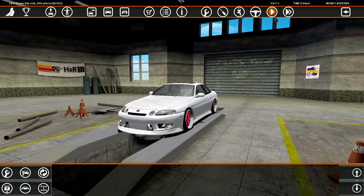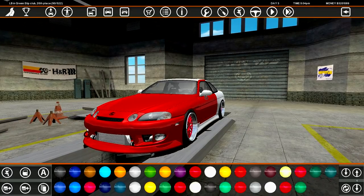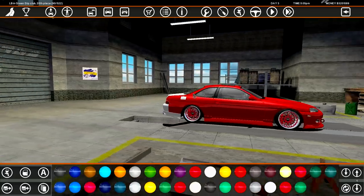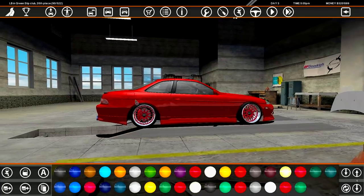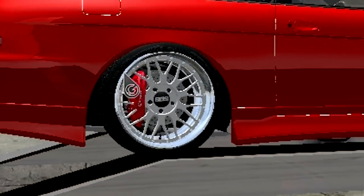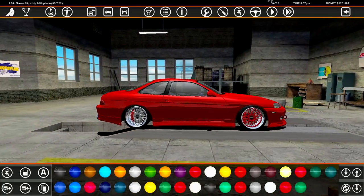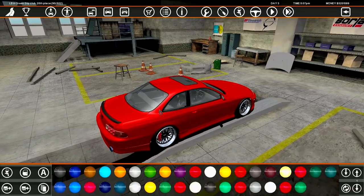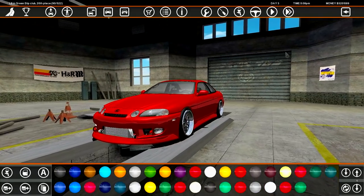I just want to get this car finished before the fitment gets fucked again. Let's go into paint — I want something cool, a nice deep fucking red. Very nice, not going to have a wild color scheme. Maybe a black wing for the ever so slight contrast. The caliper is sticking through the rear rim — we don't have the clearance needed for these rims. That is not good at all.